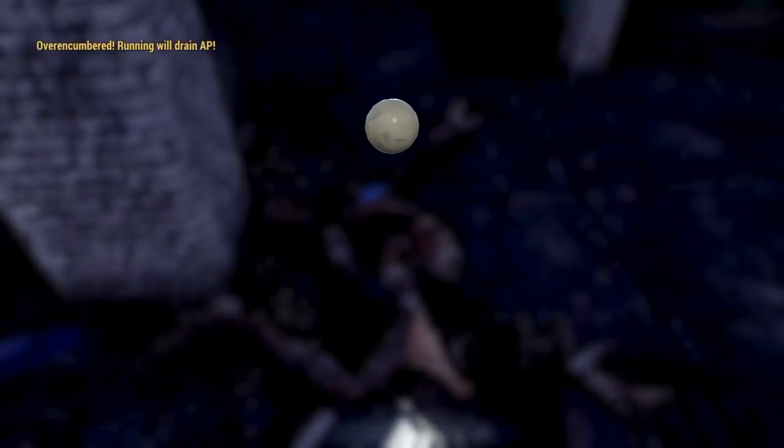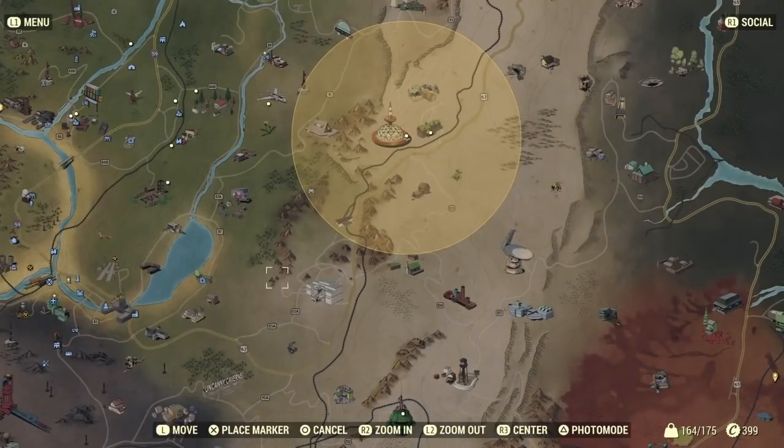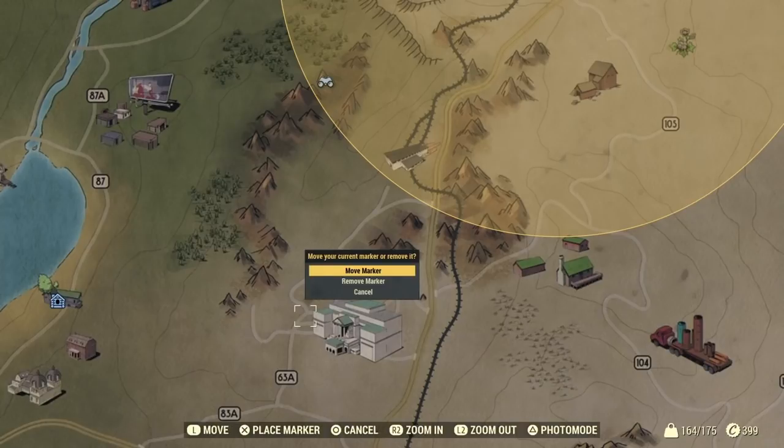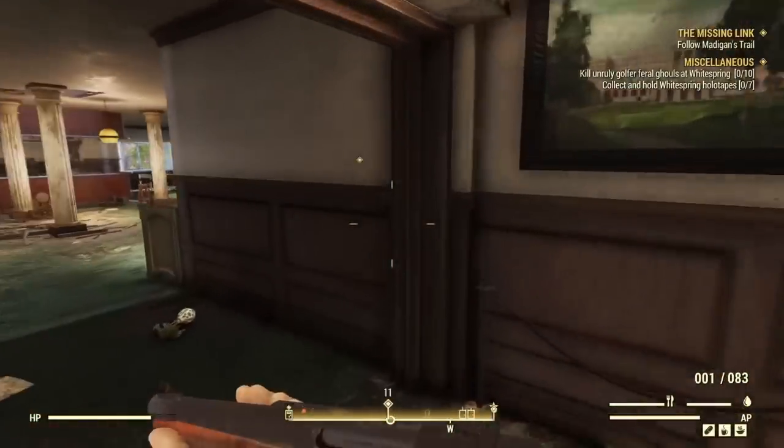Hey, what is up guys, Stealth Bomber here. As you see in that clip right there, I just got the cryolator, and this was all from a method which, here on the map, is from the White Springs Golf Course. There's lots of XP you can get here.